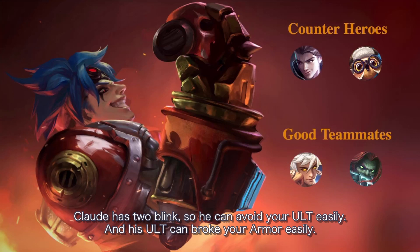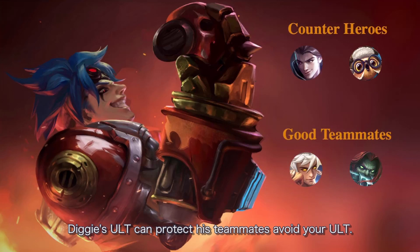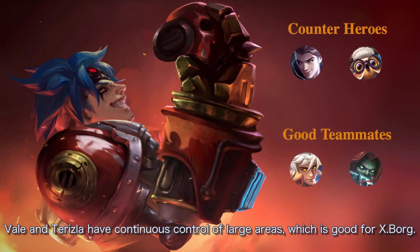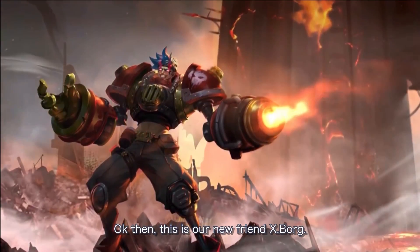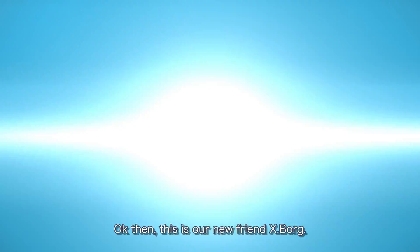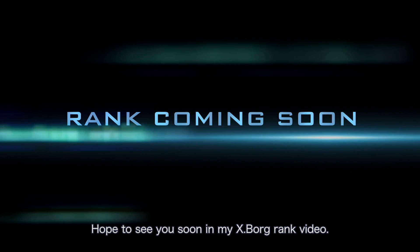Claude has two blinks so he can avoid your ultimate easily, and his ultimate can break your armor easily. Diggie's ultimate can protect teammates and help them avoid your ultimate. Bale and Terrizilla have continuous large-area crowd control, which works well with Xborg. This is our new friend Xborg — hope to see you soon in my Xborg rank video.